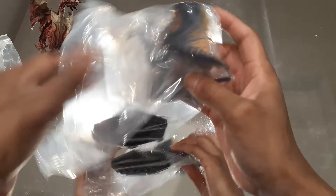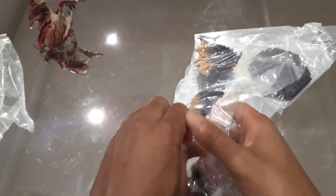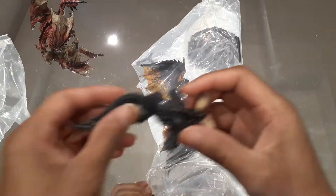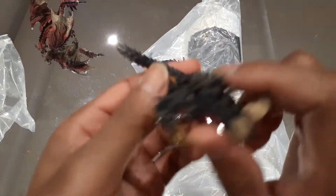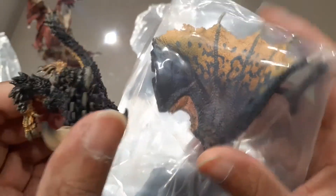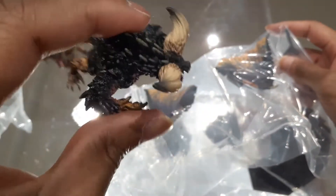Another clear piece. The next monster is Nergigante. I've been getting so many Nergigantes from these packs - it's ridiculous. I think I have at least five now. I don't think there's really much point in covering this because I think this is the same Nergigante as the ones I've unboxed before. The color and detail are going to be the same. The parts are detachable - I will attach the wings at the end of the video and give you a good look. But I won't spend too much time on this. On to the next one.